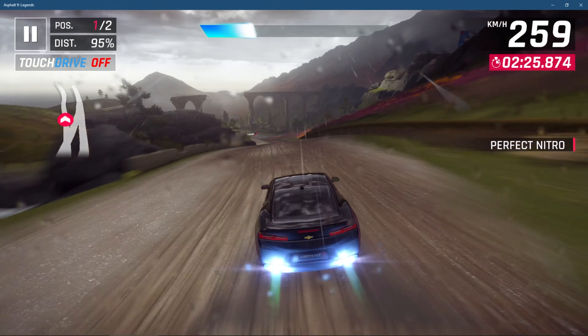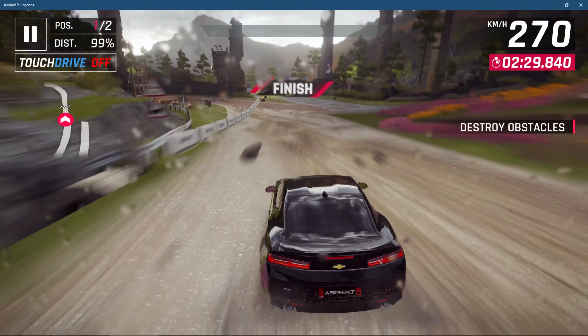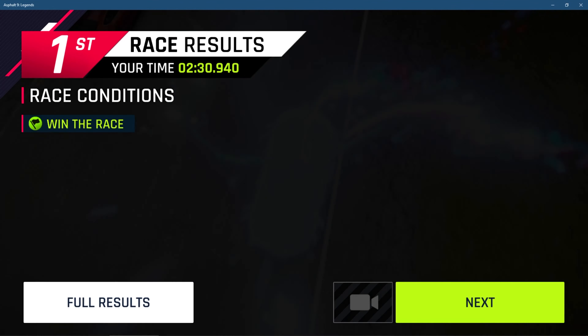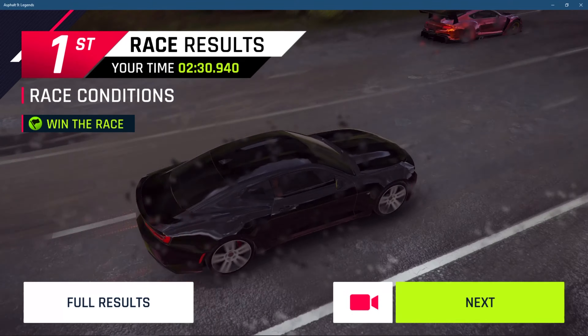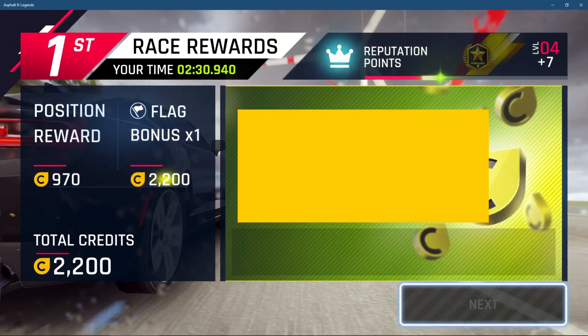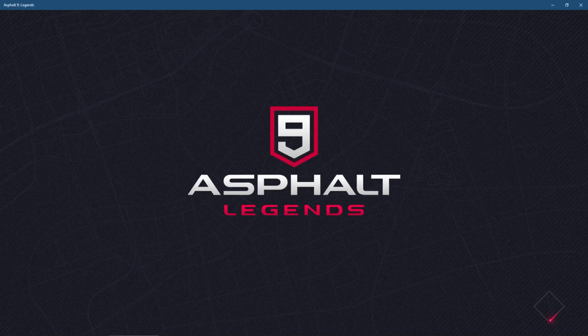Another solution is called the BootMii method. I'm not exactly sure how it works, but you need to set your Wii to boot into BootMii. It only works on white Wii consoles — not a black Wii or a vWii. It works essentially the same as Preloader: you access that system menu and can send your Wii back in time.